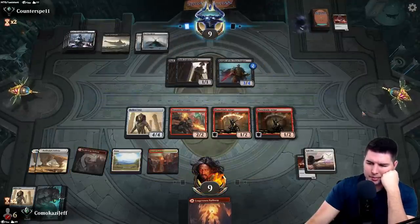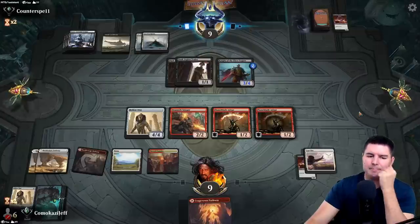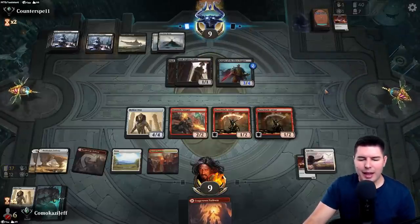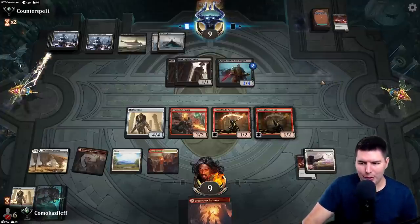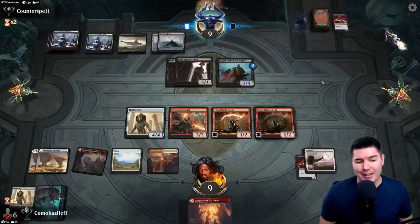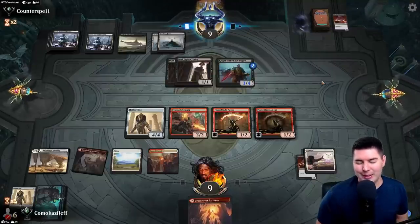Pass the turn. We really need to find a Zenith Flare — there are four of them in the deck and we're almost halfway through, so we have really high odds of finding one soon, but there's always the chance they're at the very bottom of the deck.